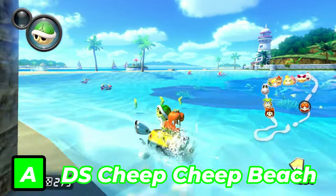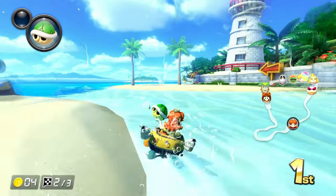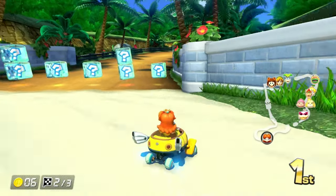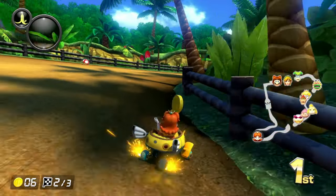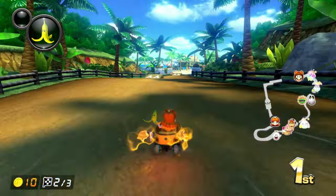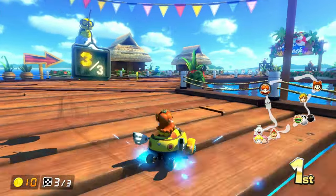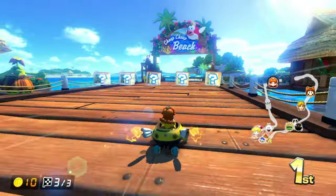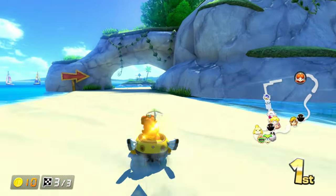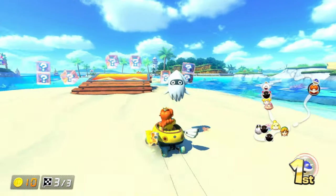Next up is DS Cheep Cheep Beach. Honestly one of my favorite tracks from Mario Kart DS, and I'm glad it's in Mario Kart 8 Deluxe in the base game. Being more of a warm-weather person, this track makes me think of the Bahamas — the straw houses on the boardwalk, a swim at the beach, going fishing, eating seafood, though only fish because I don't like crab, lobster, or oysters, taking a safari adventure, and then back to the volleyball court starting point. That's basically all I have to say about Cheep Cheep Beach.